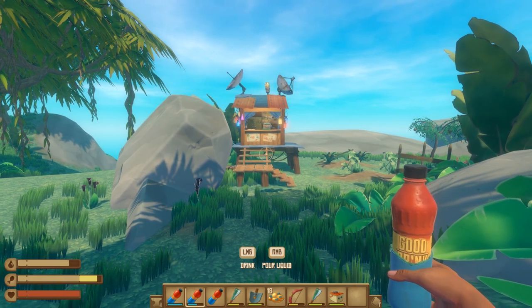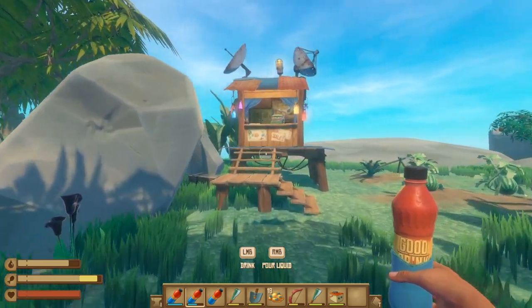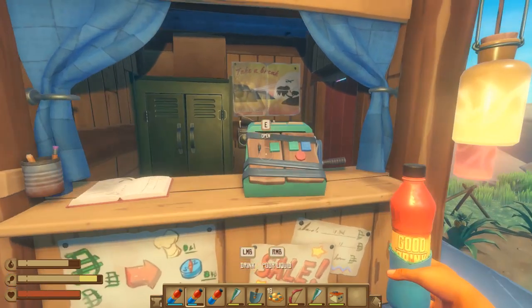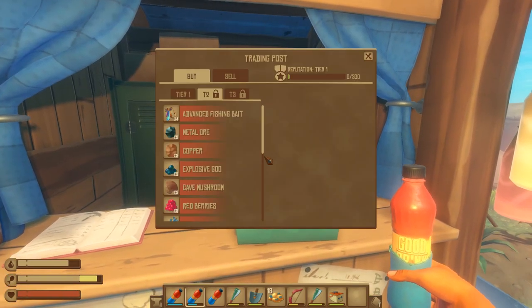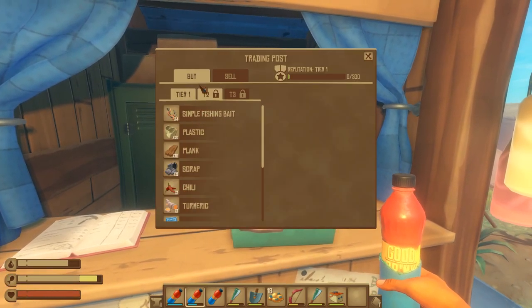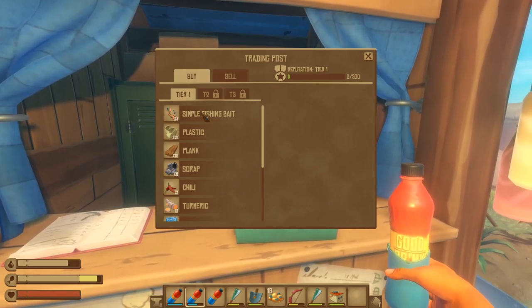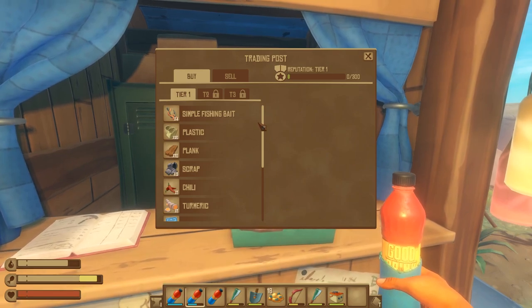When you are on the animal islands you want to go up to the shack that's playing music — this is the trading post. Go up to the cash register and press E to access the inventory. By default you're going to be in the buy setting at tier one. Let me explain this carefully.